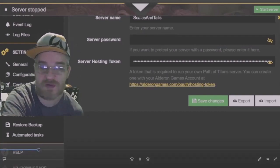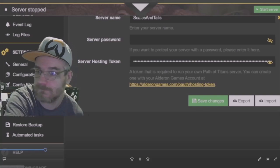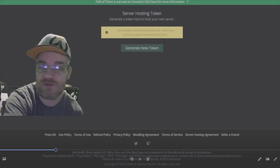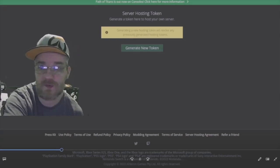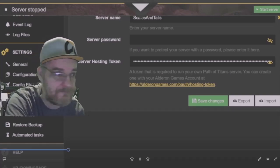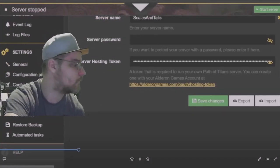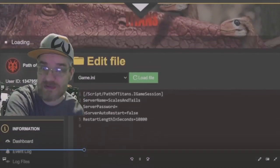Once you've done that, you want to save your changes. You click on the website, click 'Generate New Token,' log in, and it'll give you a token where the yellow wording is. Copy that and paste it right here. That gives you the ability to have a server — without that, you will not be able to have a server.